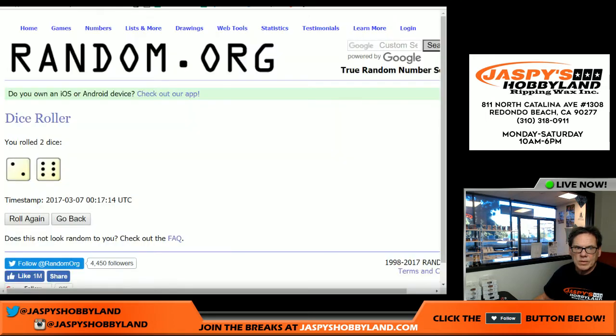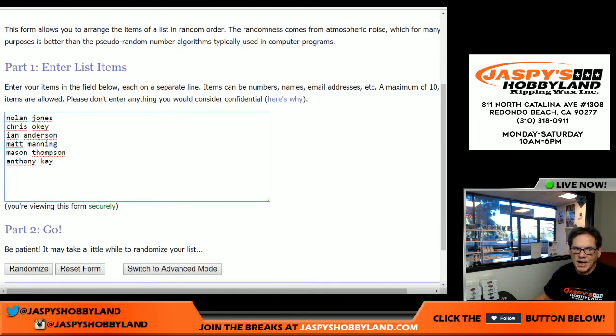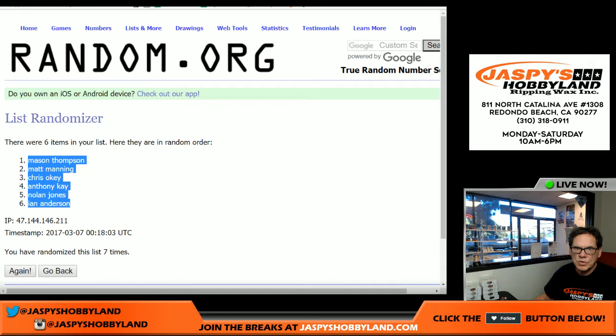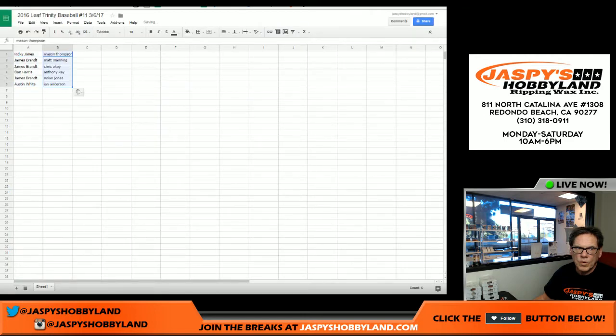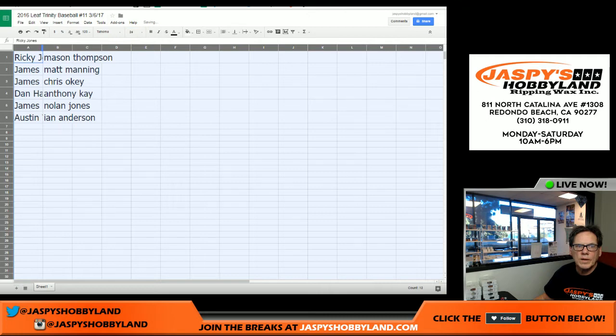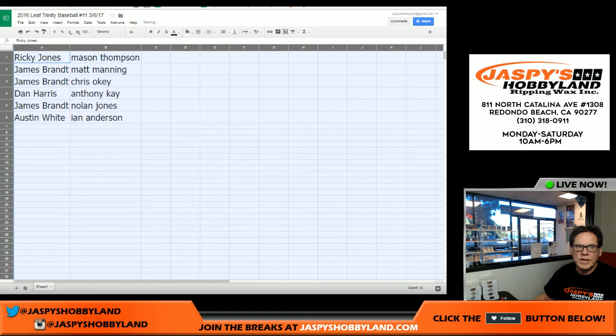All right. Six and two is seven — let's randomize the hits seven times. One, two, three, four, five, six, and seven. Mason, you are on the top. Ian, you are on the bottom. Let's see what you get, folks. Make that a little bit bigger. So there it is: Ricky, you get the Mason Thompson. James Brandt, you get Matt Manning. James B, you get Chris Okey. Dan Harris, you get Anthony Kay. And Austin White — wait, let me pause the video.